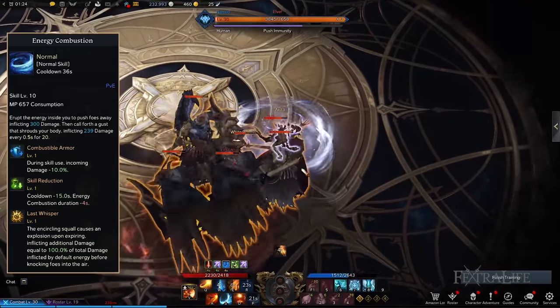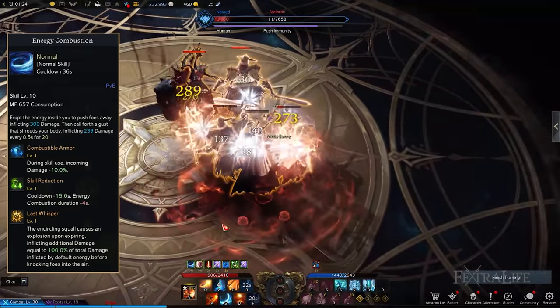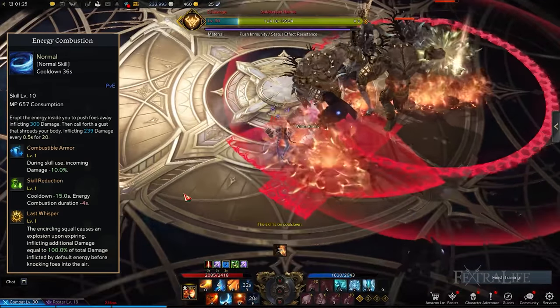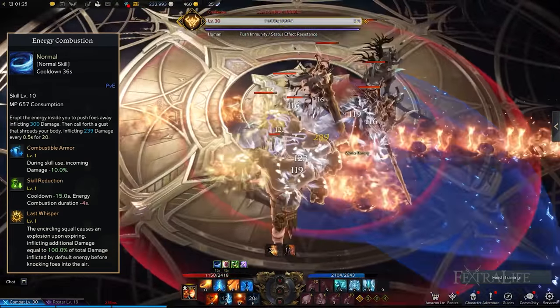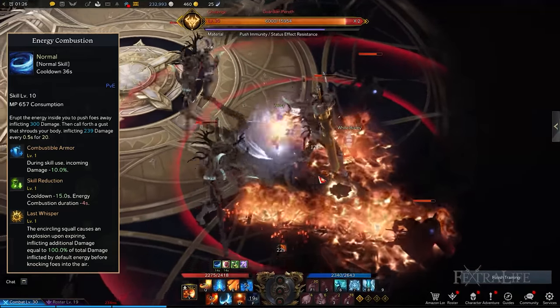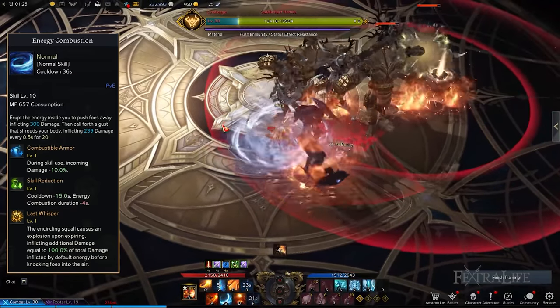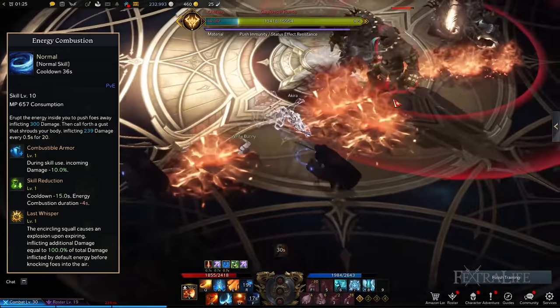Energy Combustion: This skill is quite similar to Deathblade's Maelstrom in that you are able to conjure and maintain a gust of wind surrounding you to deal damage against nearby enemies. While Energy Combustion is active, you can use other skills. To improve your defenses, it is best to take Combustible Armor. You then obtain Skill Reduction and Last Whisper. This combination lowers the skill's cooldown period at the cost of reducing its duration, but Energy Combustion will deal explosive damage. If you pick the Esoteric Skill Enhancement Engraving, you should get Sky Shattering Blow to gain a huge amount of Esoteric Energy.